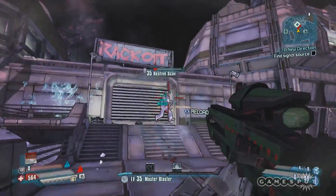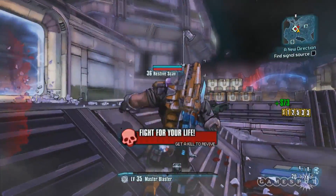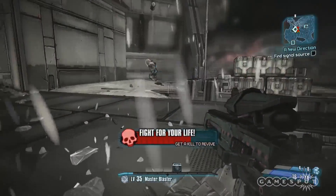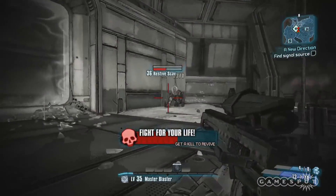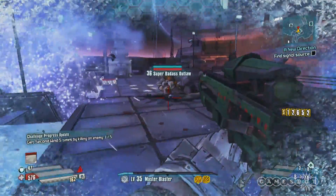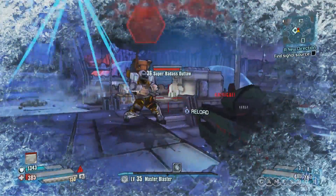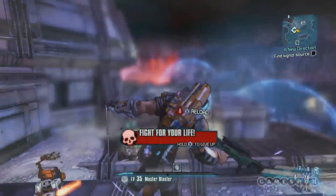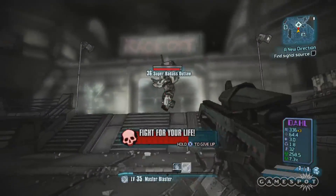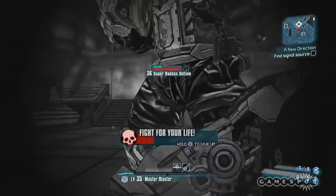You can shoot a cryo barrel next to a bandit and shatter him into pieces. With the low gravity, cover works completely differently — if there's an enemy hiding behind cover, you can just jump up into the sky and drop a rocket on their head. Conversely, if you're hiding behind cover, the enemies have jetpacks too, so they're going to be coming at you from above. You can't feel too safe.